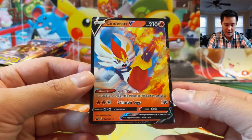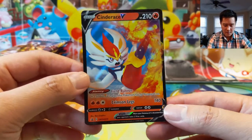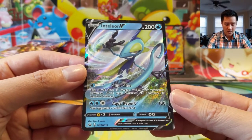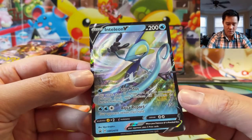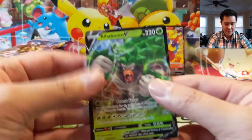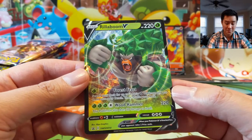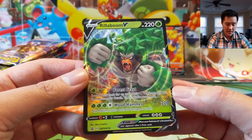Let's take a look at Cinderace first. Field Runner: if a stadium is in play, this has no retreat cost — not bad, there's almost always a stadium. Crimson Legs for 140, that is super vanilla. Inteleon always does interesting stuff — Snipe Shot does 40 damage to one of your opponent's Pokémon, kind of weak but it's only one energy. Aqua Report: 130 damage, your opponent reveals their hand. I feel like the V's are kind of underwhelming — a V is just a high-HP Pokémon that's two prizes, you're supposed to evolve it.